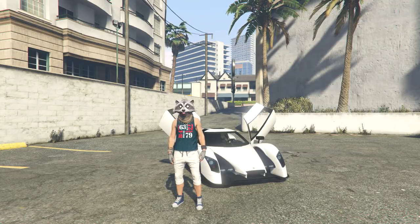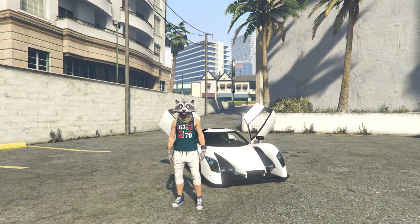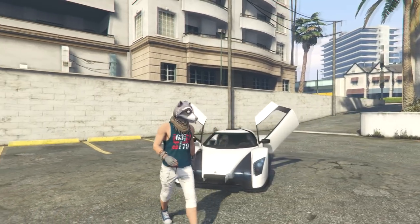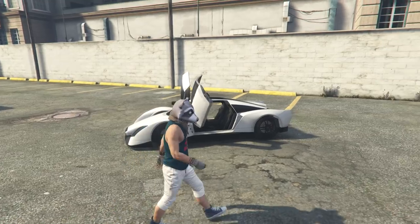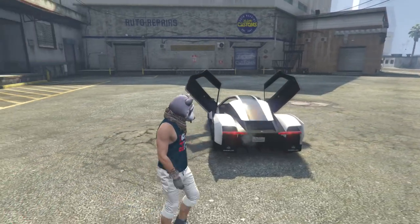Alright guys, how you doing and welcome back to GTA Online. Today we're going to be doing up another car from the Doomsday DLC and it is the Otrach. I've got no idea how the hell you pronounce it, but I know it is part of the Koenigsegg family brand in this game. Even though it isn't a Koenigsegg, it is the Glickenhaus SCG, kind of mixed with the new McLaren Senna.